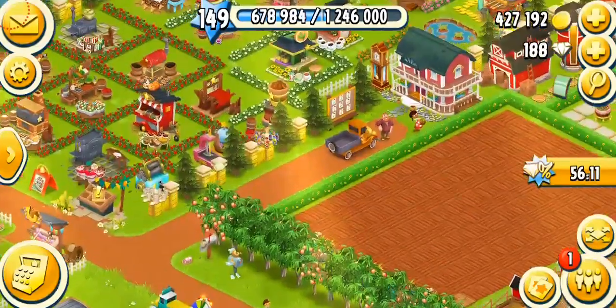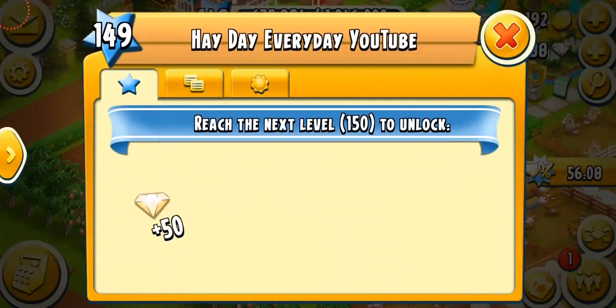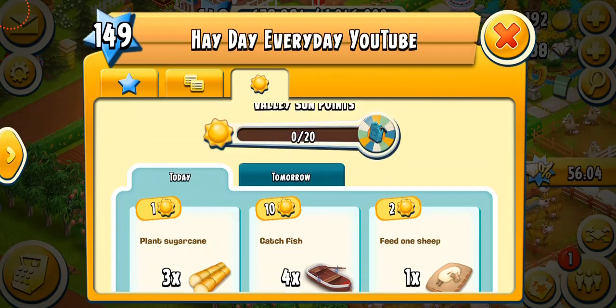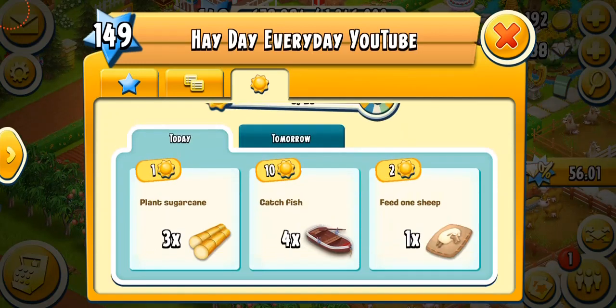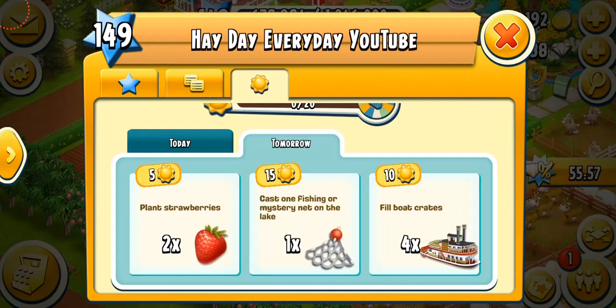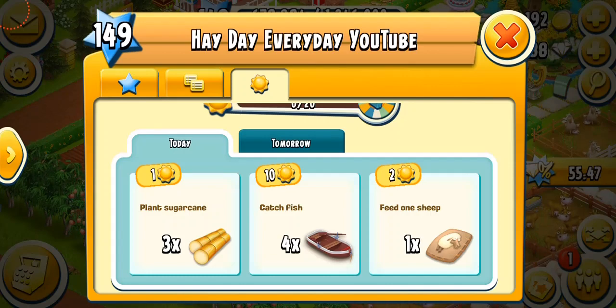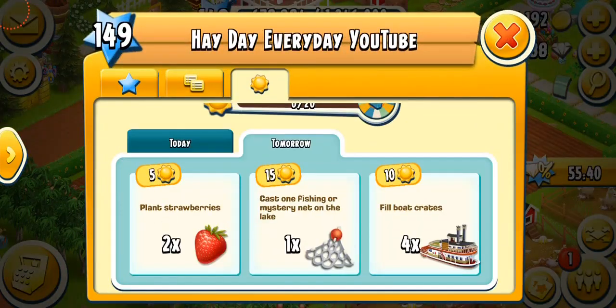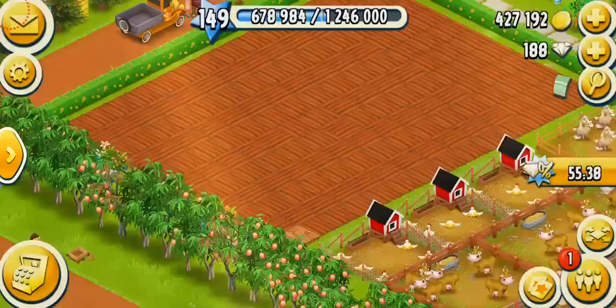I'm going to show you how to get fuel in the valley. Tap on your farm star and go to the sun bar — you have to collect valley sun points. These are the sun tasks and they change daily after 24 hours. You can also see what's coming tomorrow. For example, tomorrow I'll have to plant two strawberries, cast one fishing net in the lake, and fill the boat crates. But today I have to plant sugarcane, feed one sheep, and catch four fish.